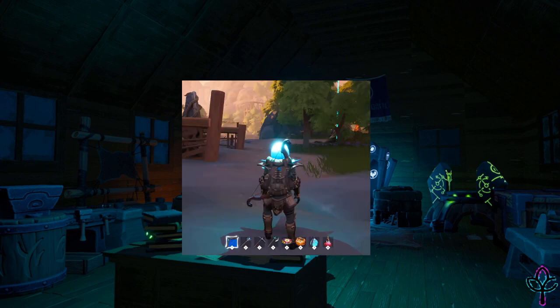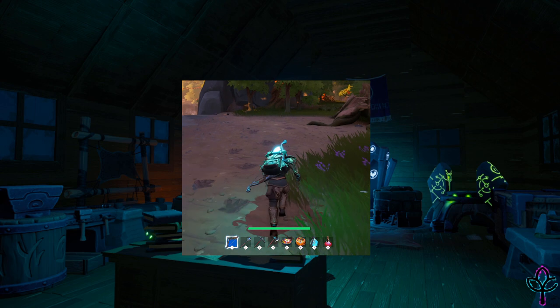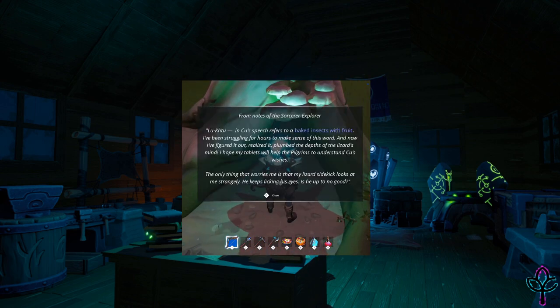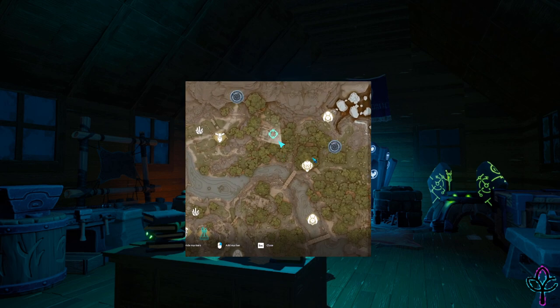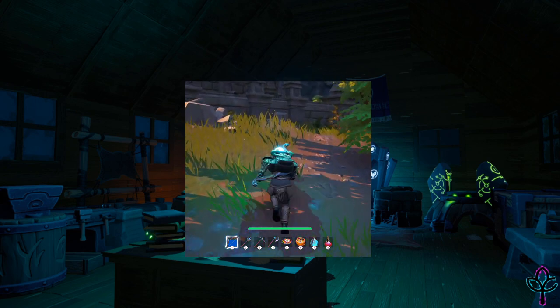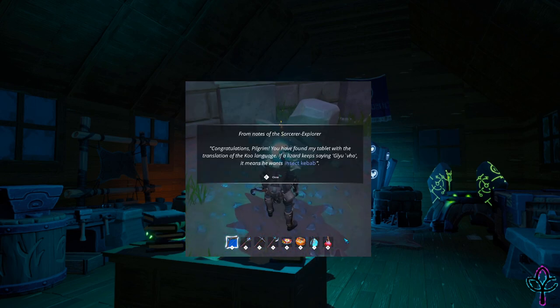The first and easiest tablet to find is under a large stump by the southeast-most bridge crossing the river, and teaches you that lu ktu means baked insects with fruit. The second is outside the tower of the smoldering warlock along the southeast wall sitting on a fallen stone brick, and teaches you that glil vo means insect kebab.